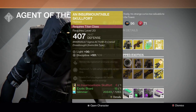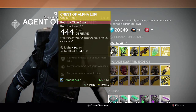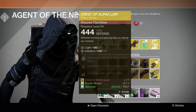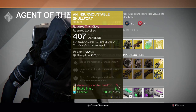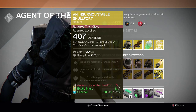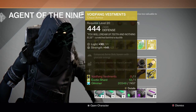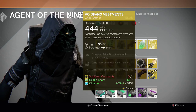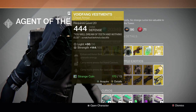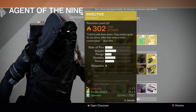For upgrading exotics: for the Hunter we have Knucklehead Radar and Symbiote — Symbiote is the priority. For the Titan we have Skull Fort and Crest of Alpha Lupi. Skull Fort is pretty good for the Crota raid on hard because of the replenish health when you pick up an orb. For the Warlock, Void Fang and Sunbreakers — Void Fang is the better one even though it has a lower stat.